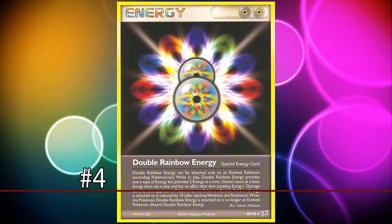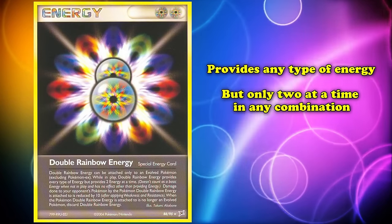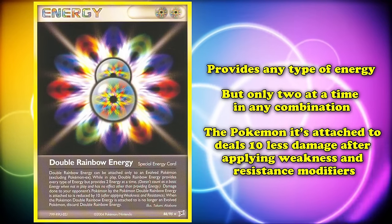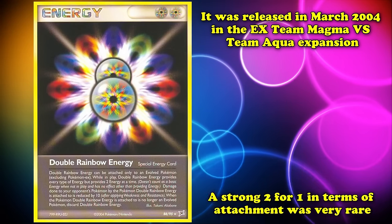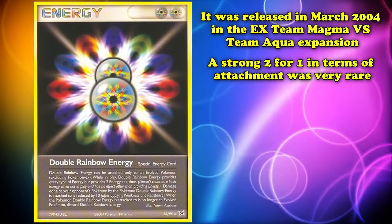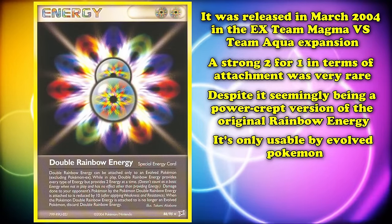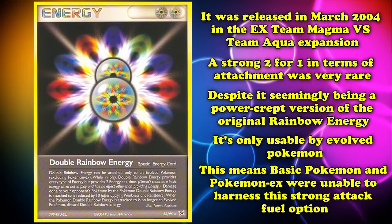At number 4 we have Double Rainbow Energy. This energy provides any type of energy, but only two at a time in any combination, with the Pokémon it's attached to doing 10 less damage after applying weaknesses and resistance. Released in March 2004 in the EX Team Magma vs. Team Aqua expansion, a strong two-for-one in terms of attachment was very rare ever since Double Colorless Energy. Despite seemingly being a power-cut version of Rainbow Energy, this was balanced through only being usable by evolved Pokémon, making basic Pokémon and Pokémon EX unable to harness this strong attack fuel.